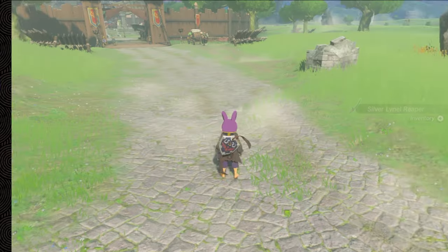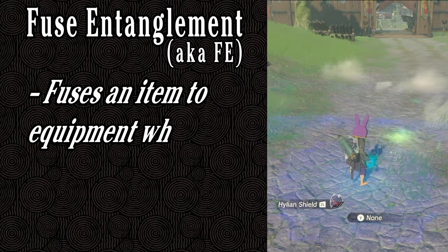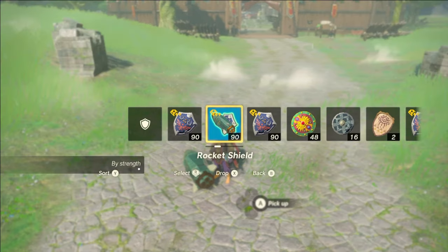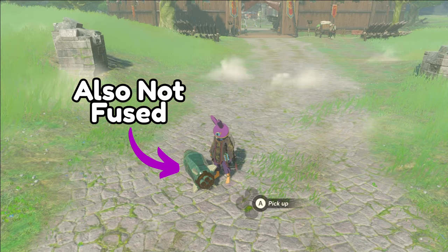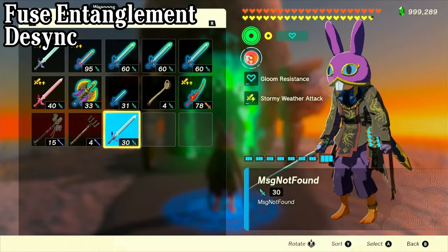So what exactly are Fuse Entanglement and Zuggling? Fuse Entanglement, commonly referred to as FE, is the process of fusing an item to a piece of equipment while keeping both of those objects separate from each other. This state can be used to achieve many different glitches, such as desync and equipment culling, just to name a few.